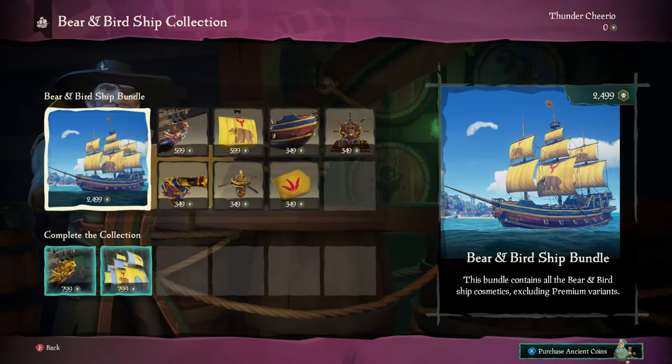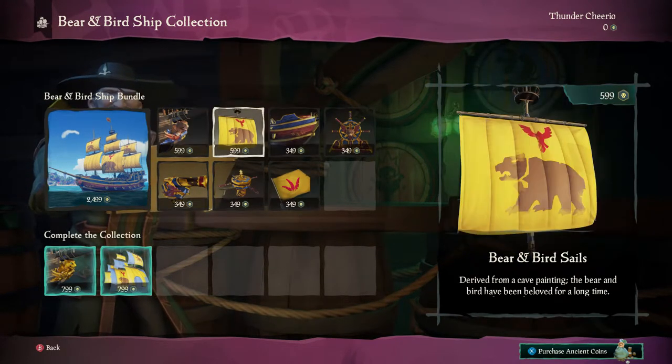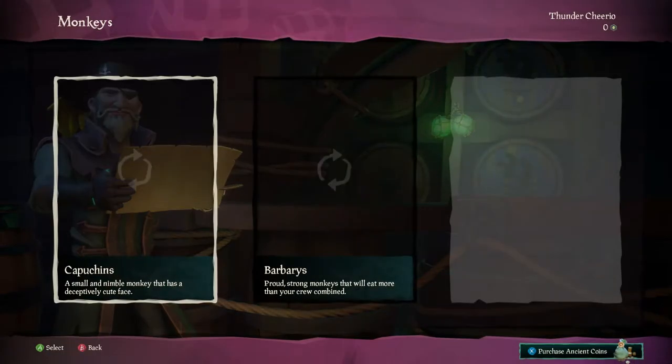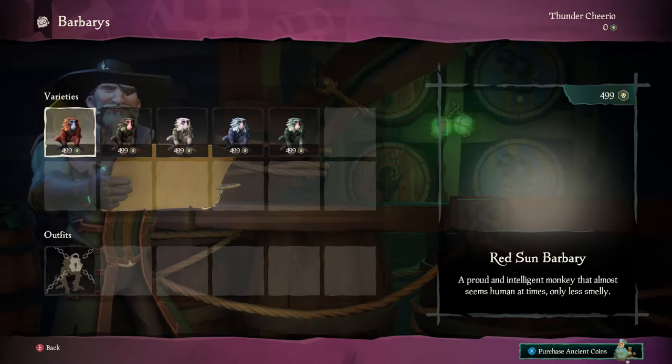You can only obtain items from the Pirate Emporium with the in-game currency called Ancient Coins. There is a way to earn those in-game — there's a special skeleton that will spawn and give you a small amount of this currency. I don't know exactly how large that amount is; I haven't encountered him yet in-game. But regardless, you can pay real money to obtain this currency.